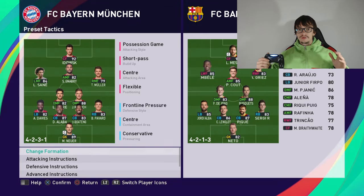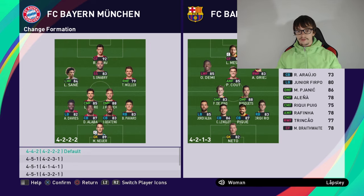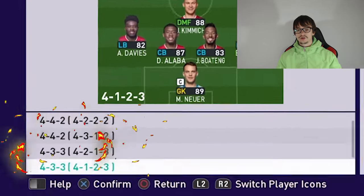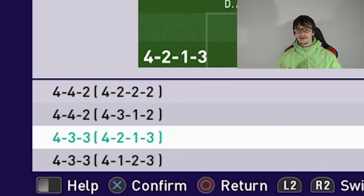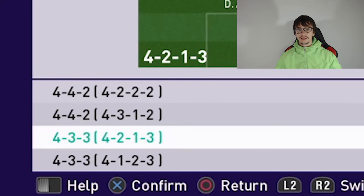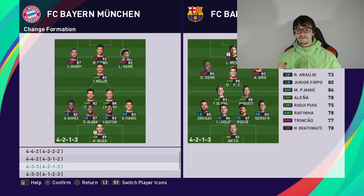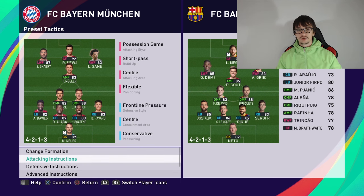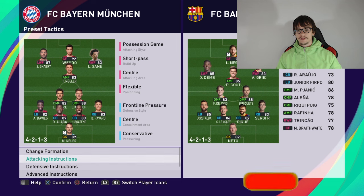First, choose your team, go to change formation, and select the 4-3-3. You have the 4-2-1-3 and the 4-1-2-3. The 4-2-1-3 is more defensive and the 4-1-2-3 is more attacking. You should use the 4-3-3 with the defensive setting — it is much more stable.